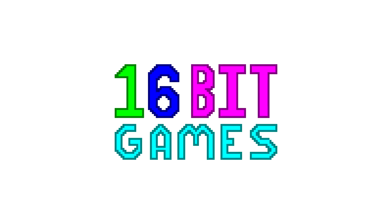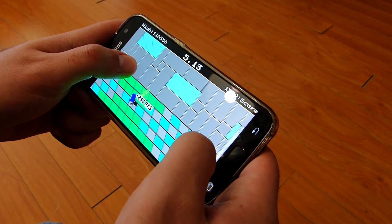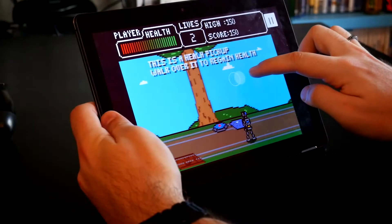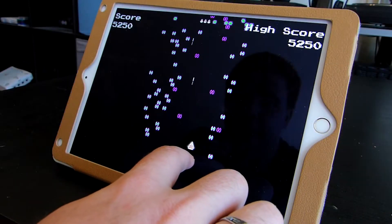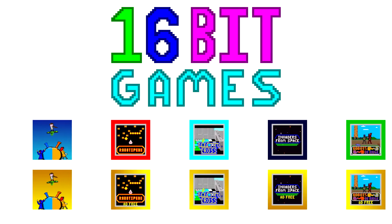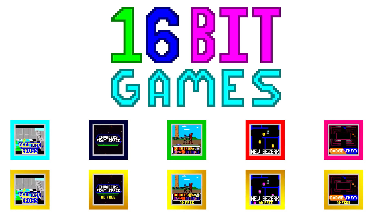But before that, a quick message from this video's sponsor. Today's video is sponsored by 16-bit games. 16-bit games offer a variety of games on both Android and iOS. You can play them for free, and if you like them, you can buy them completely ad-free on both platforms. If you are interested or want to support the channel, why not check out our games today from the links in the description below.